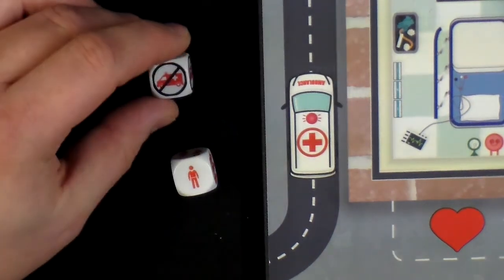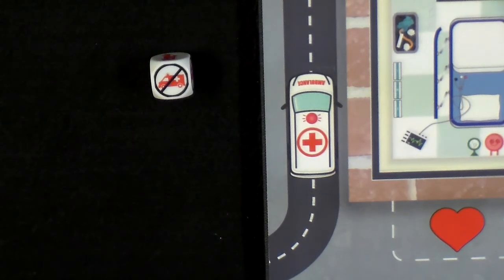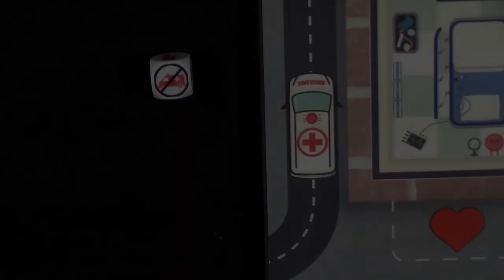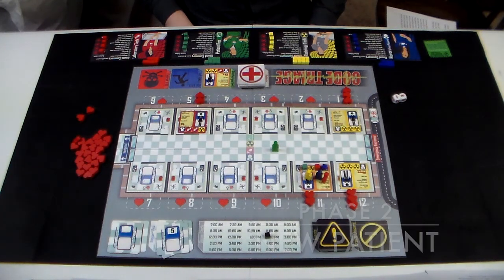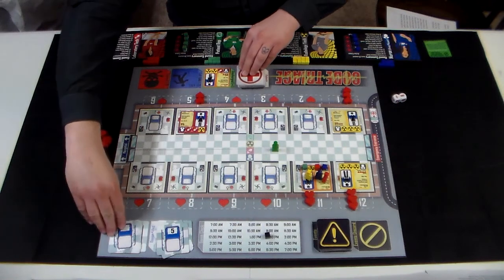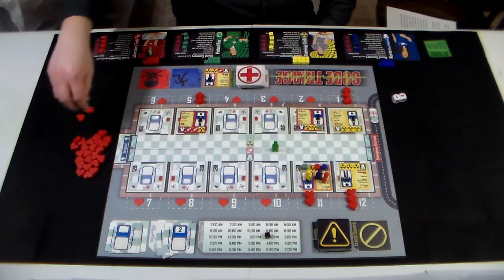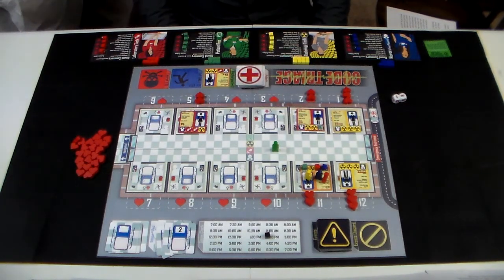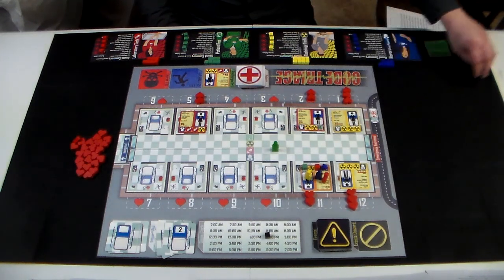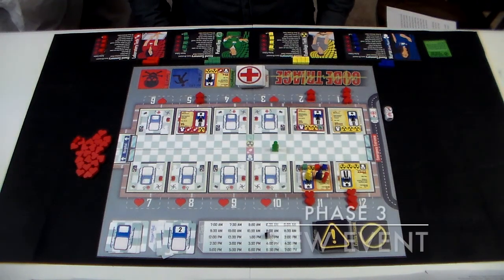If the ambulance die shows a cancel symbol through it, ignore the patient die and do not add any additional patients via ambulance this round. In phase 2, add one patient to the emergency room by turning over the top cards of the patient and room assignment decks as explained during setup. This will always occur, regardless of whether an ambulance arrived with more patients or not this round. We will now continue play in phase 3, new event.